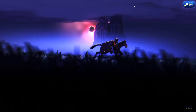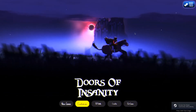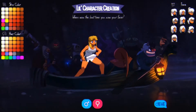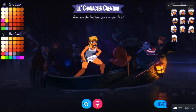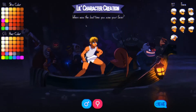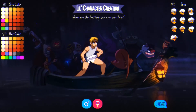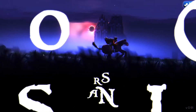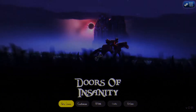Today we're focusing on Doors of Insanity. We have this wonderful main menu. I'm going to customize — I would like to be a guy because I am a guy. I like that hair. There we go, that looks cool. Pretty generic character. Now let's click new game.